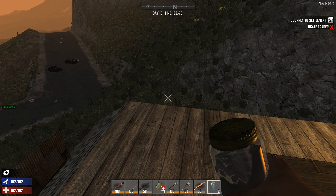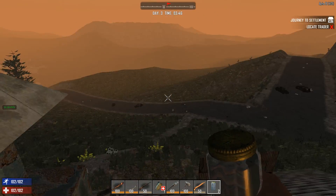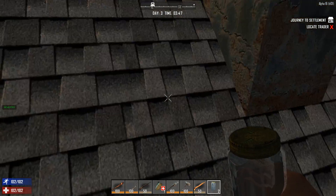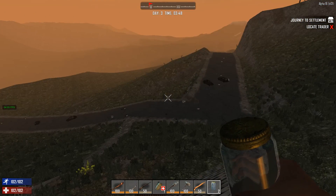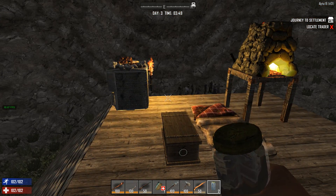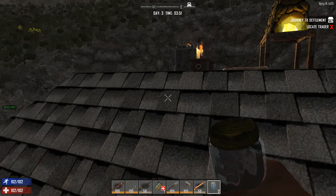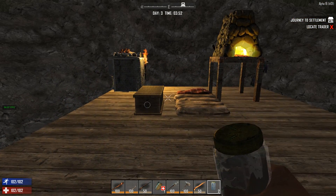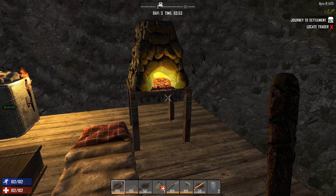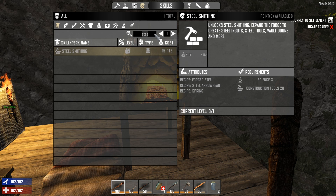Last video we explored more of the town and got our forge running. If you watched last video — and you really should go back and check it out — you'll know that at the end I had to restart my world. Something was wrong with my character; I could have fixed it with my character sheet but I didn't think of that. We are on the same world, same seed, and I found the building I'm at, so we're pretty much back to where we were before.